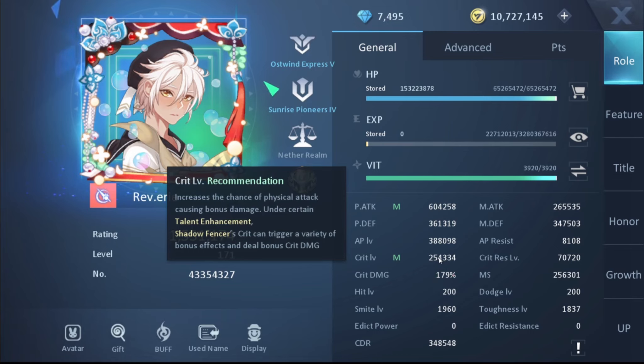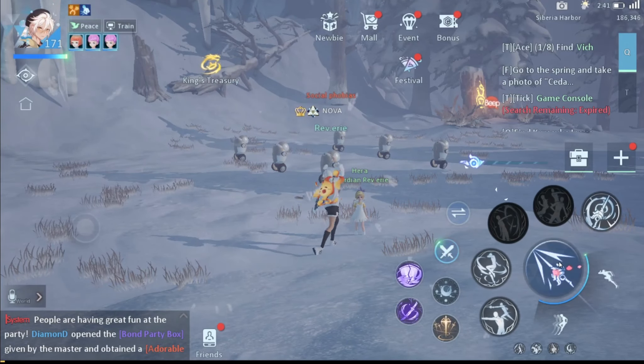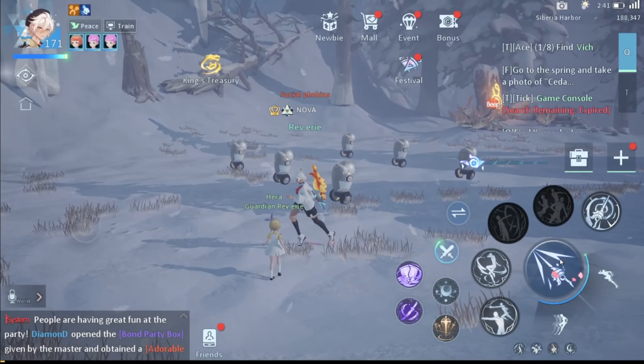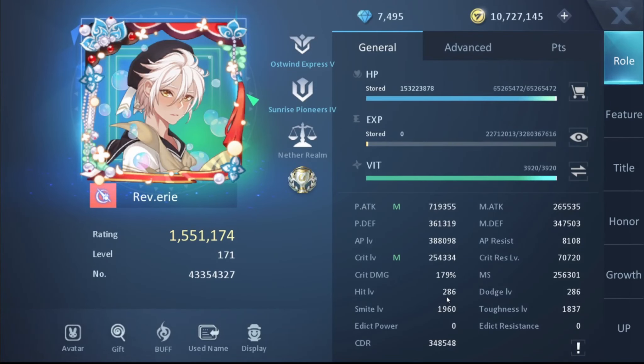Now for stats. First, increase your Physical Attack and Elemental Attack — you want both of those up. Average your defenses. Next, increase your Critical Level — it's great, but don't go too crazy since this class has many built-in ways to ensure criticals. The most important stat is Armor Penetration Level — increase this as much as possible. This class depends on damage output and armor penetration is essential.